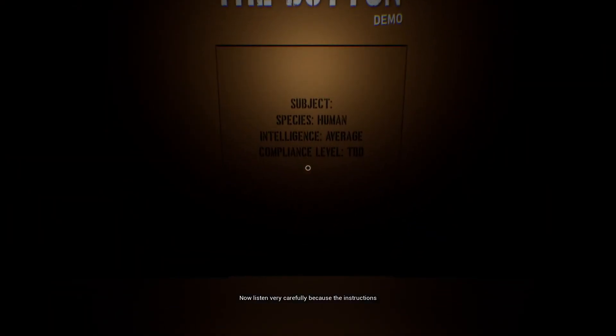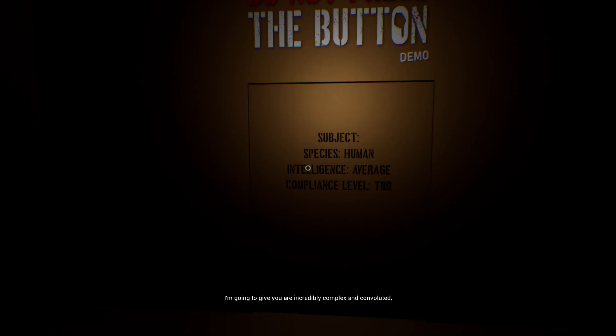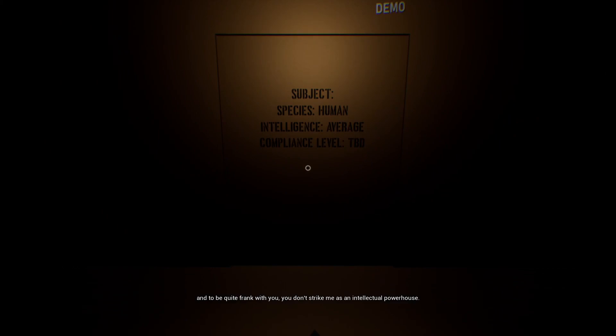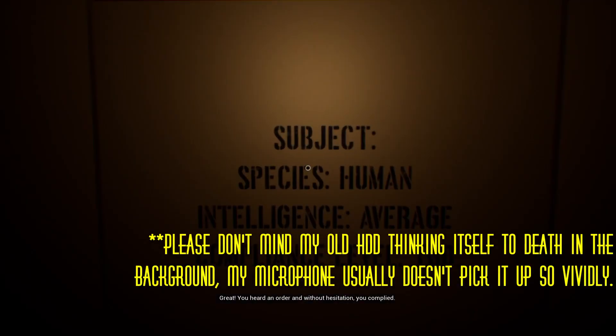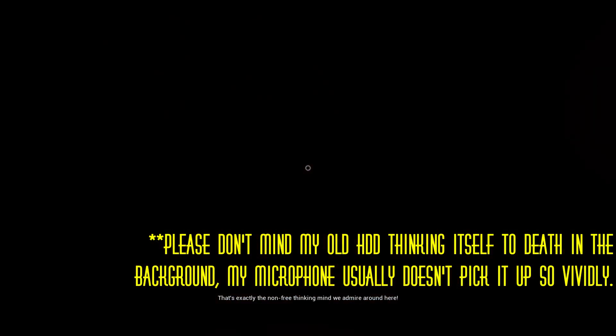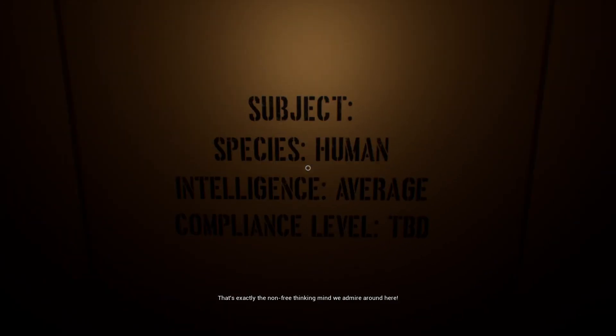The developer turns on the light and begins the first test: 'Listen very carefully, because the instructions are incredibly complex and convoluted, and frankly you don't strike me as an intellectual powerhouse. Here we go: please walk forward.' The player complies immediately. 'You heard an order and without hesitation you complied. That's exactly the non-free-thinking mind we admire around here.'